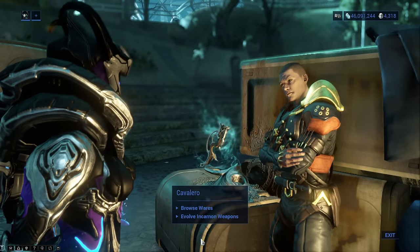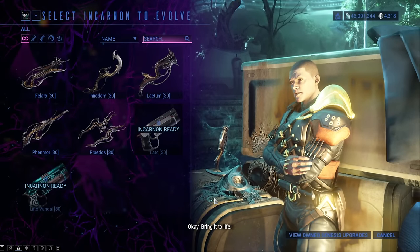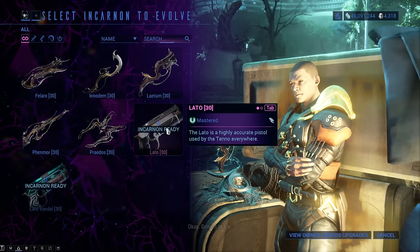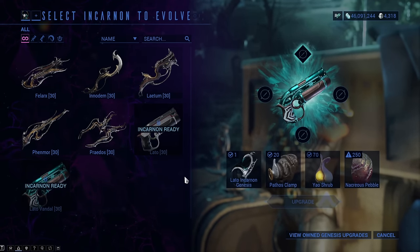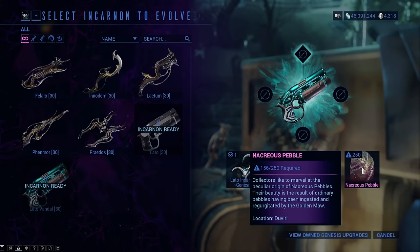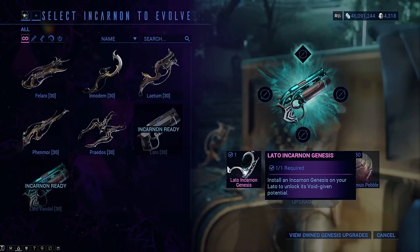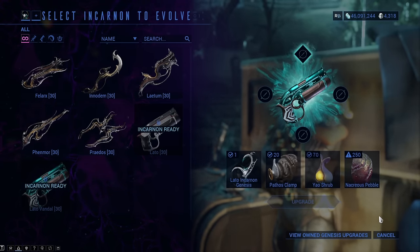And the second reason why you're going to need a lot of these Duviri resources is the Incarnon Genesis. Now you can actually make some of the worst weapons get an Incarnon form, which will make them extremely powerful, at least supposedly. I myself haven't even tried to play with this at the moment, so I can't share my opinion on it. So yeah, we will see.